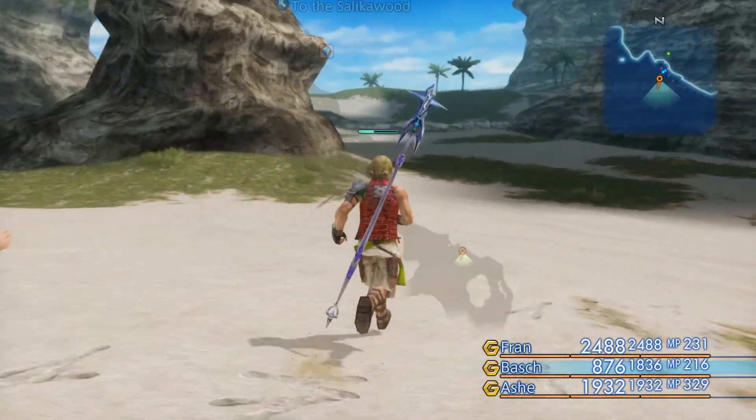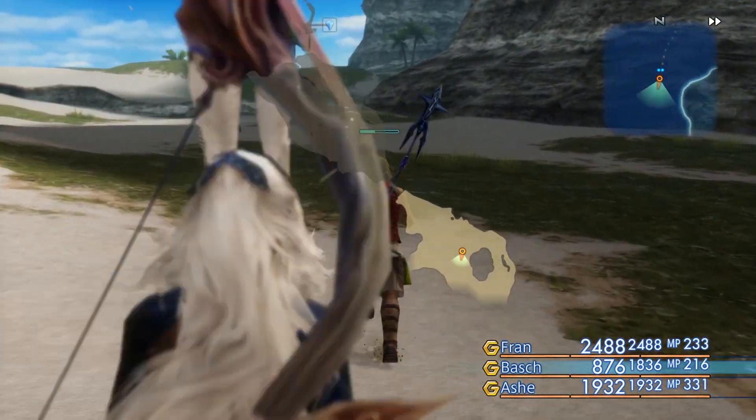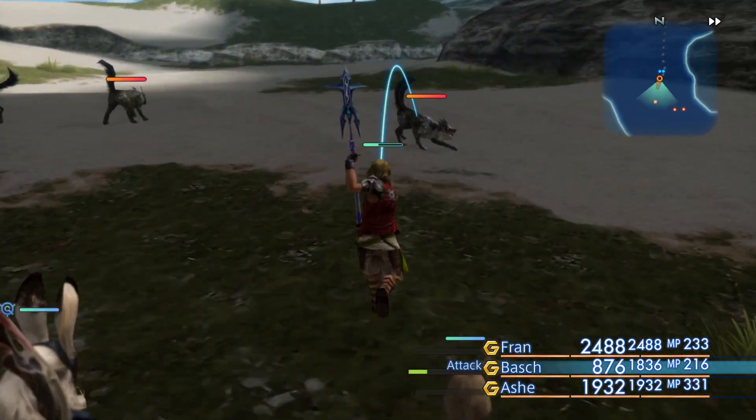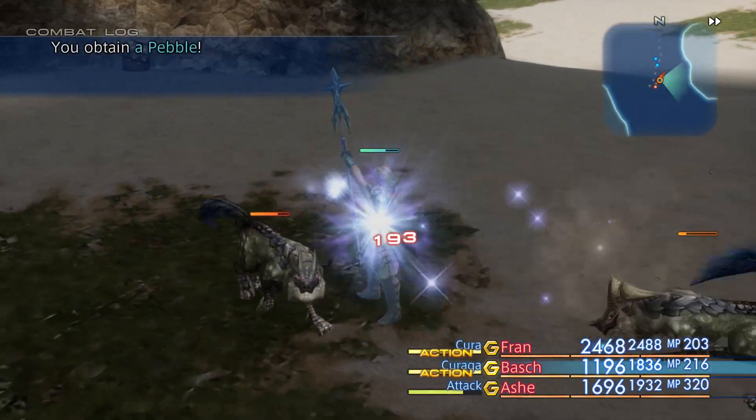That does look like a Chocobo-only path. There's a Hunter's Camp here, and I think that is what gives you access to a certain thing that's going to open up a whole lot of rare game stuff. And I think in this version it's also how you get the Zodiac Spear.